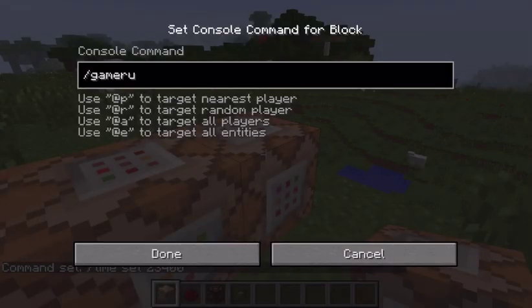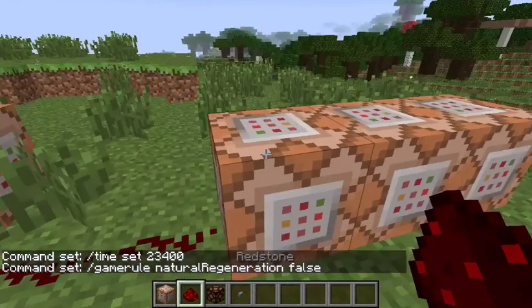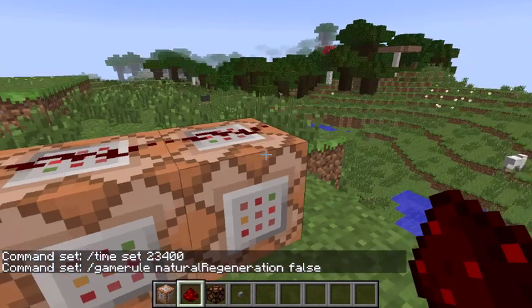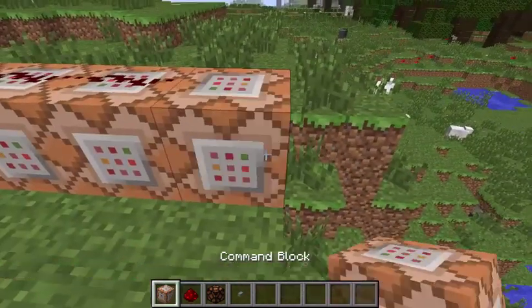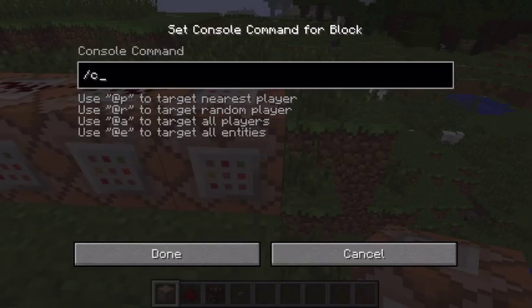Then you want to set the game rules. Go gamerule naturalRegeneration false so when the game starts it'll put it into UHC mode where your health won't regenerate naturally. Make sure all these command blocks get their redstone power.